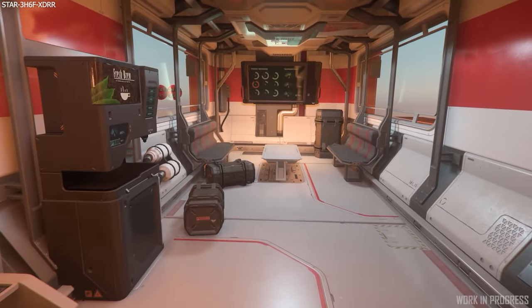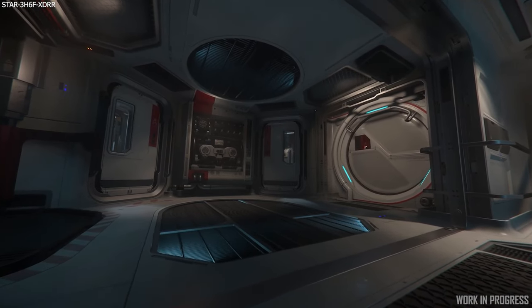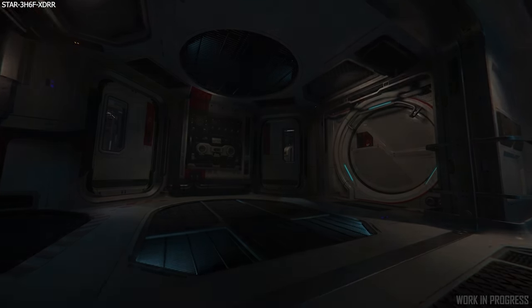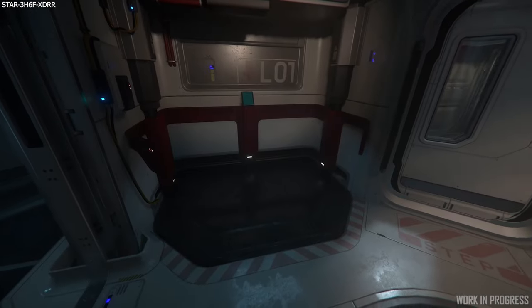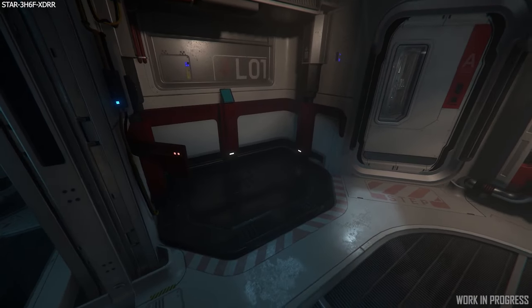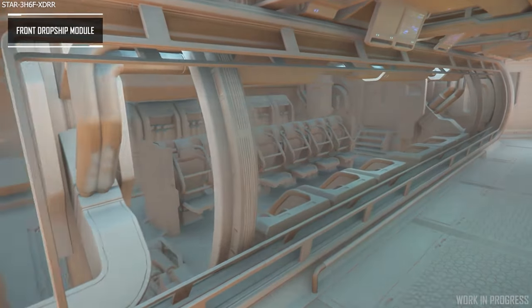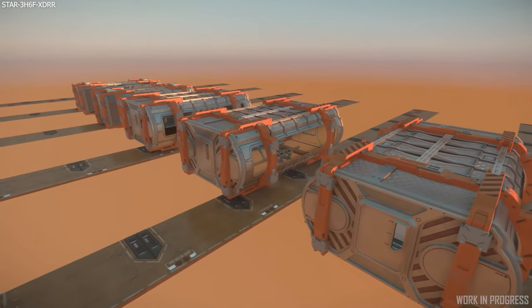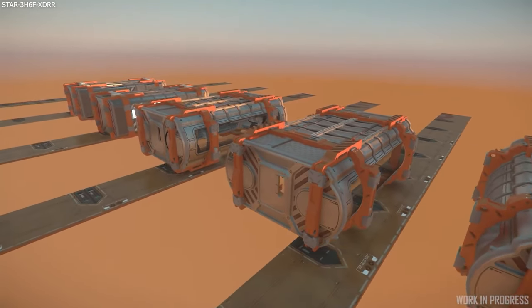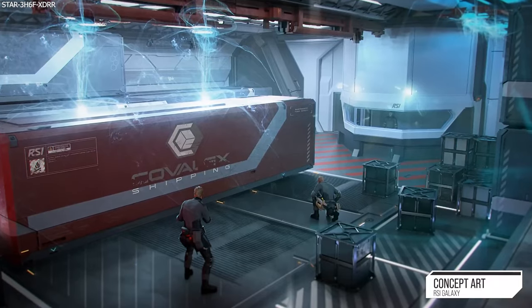I was really hoping this would be the case ever since we read that the Retaliator is going back through its gold standard pass quite recently. For this release, it will just be the current Retaliator module — the torpedo bay — and then the new cargo option as well, which is nicely timed for all the cargo updates. More will come later down the line, like the Habitation and Dropship variants. But more importantly, this is paving the way for ship modularity to come along in the near future for every ship that requires it, which is extremely exciting. Anyway, that was the latest roadmap update — a great new addition there.